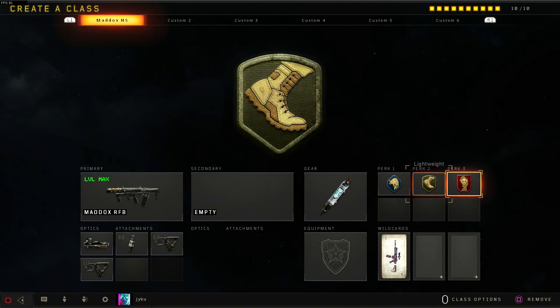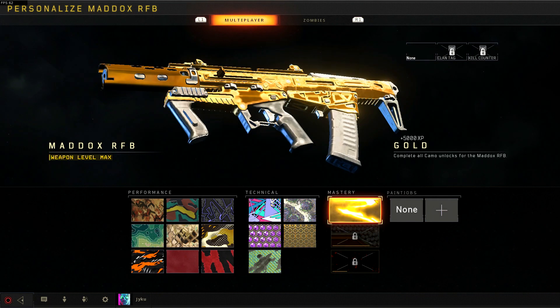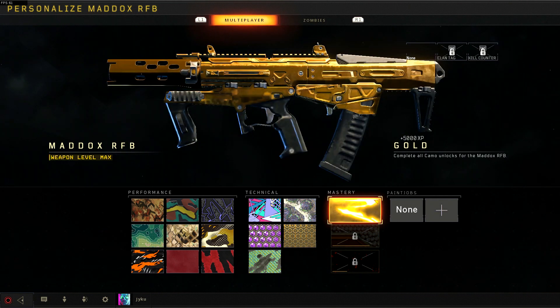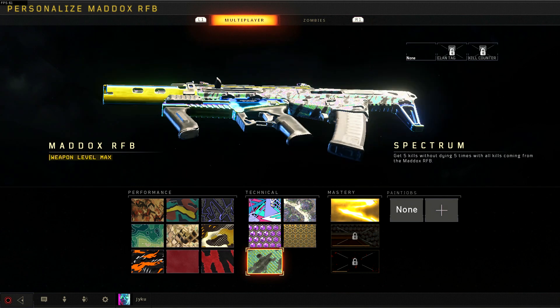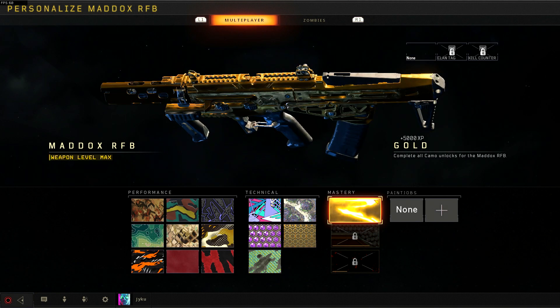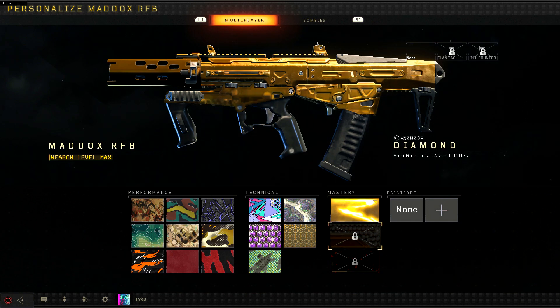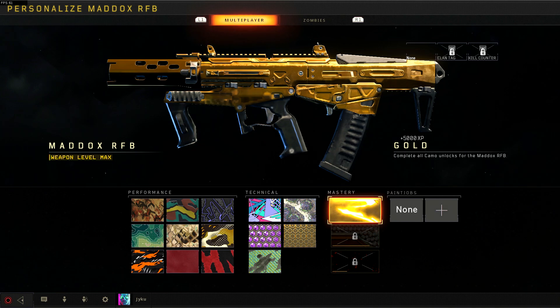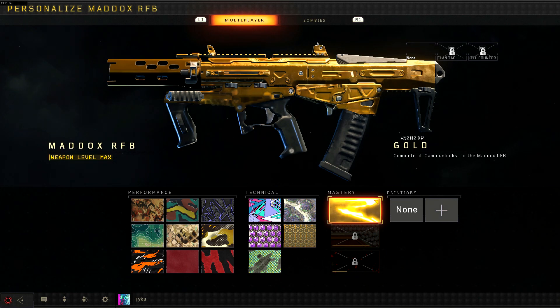So that is it for the class setup. I'm just going to go ahead and put a camo on our weapon — I recently got gold so I'm going to put that on for now. If you don't have gold I recommend either Panther, Massacre, or Spectrum; they're all really nice camos. I'm almost at diamond camo — I've got to do one more assault rifle and then we've got diamond, and we're getting close to dark matter as well, but that's for another video. I'm going to roll some clips of this class in action. Thank you for liking, commenting, and subscribing — I'll see you guys next time. Peace.